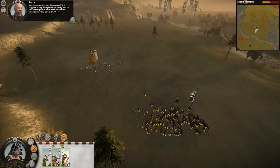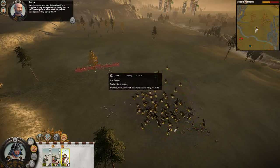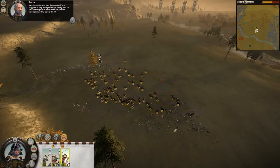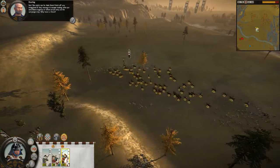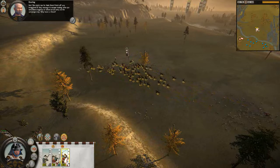See? The rebels run for their lives. Finish off any stragglers. If they manage to escape, routing units can sometimes regroup or reform as an army on the campaign map. Why leave a threat?